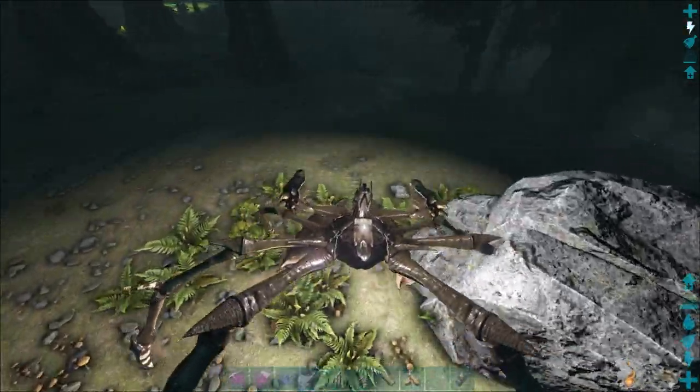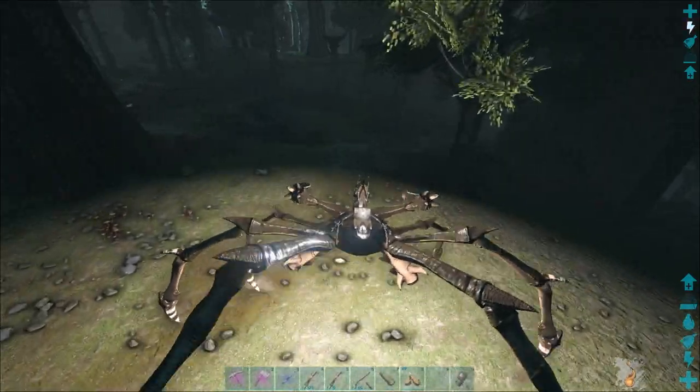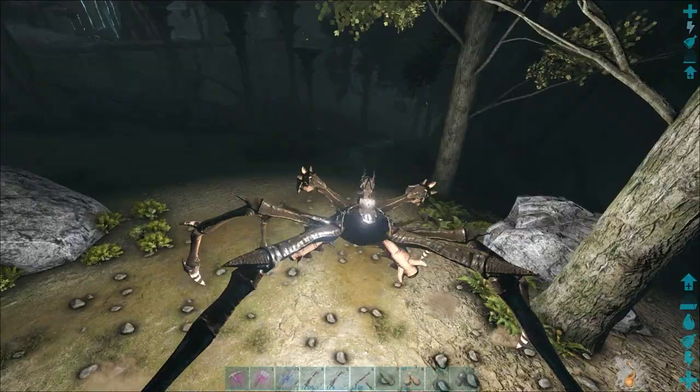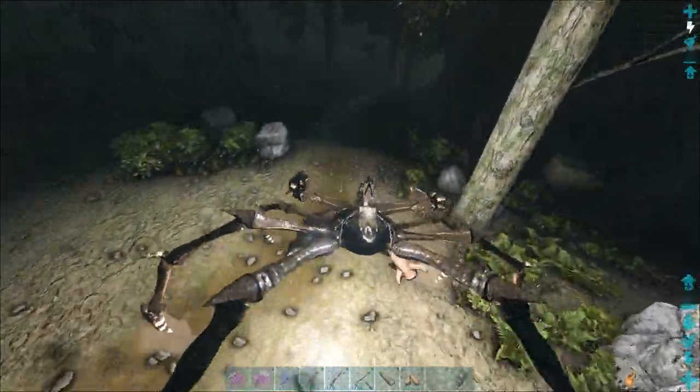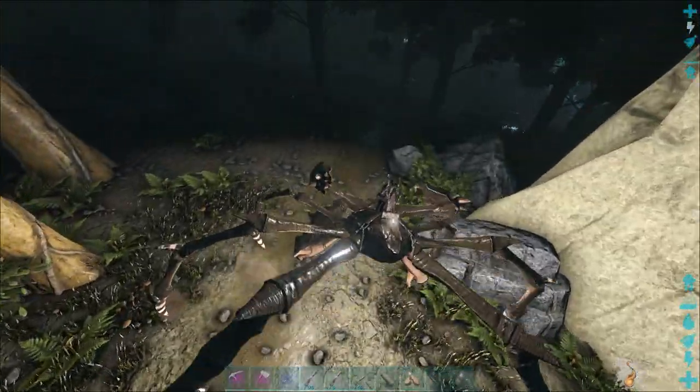Okay, there's a Rock Drake there. That's another thing — once you're heading down into the Bioluminescent Zone, Rock Drakes can officially spawn. You can't steal Rock Drake eggs until you get to the Radiation Zone, but you can find Rock Drakes, which can be slightly dangerous.